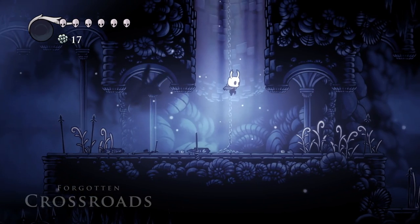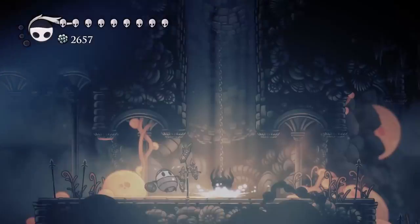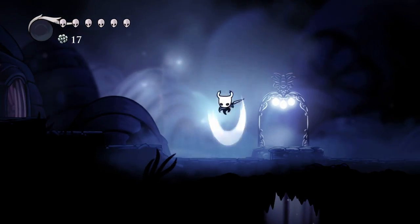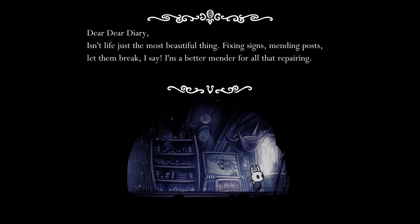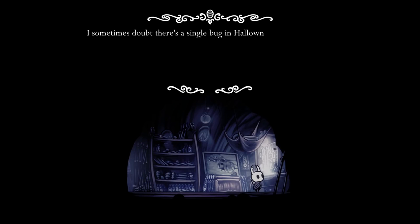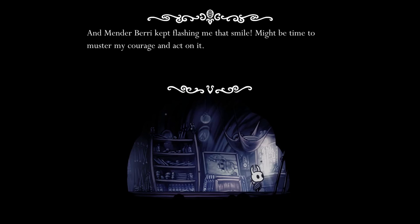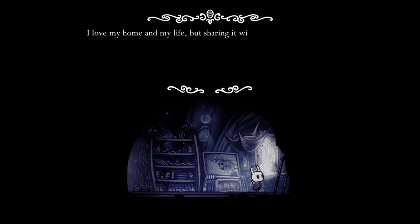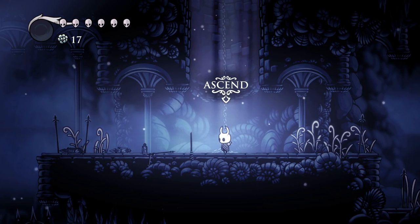Mender Bug. If you destroy the sign at the entrance of Forgotten Crossroads, there's a 2% chance every time you enter the room that the Mender Bug will be fixing the sign. He flies away almost instantly, but timing your nail or using a Desolate Dive will kill him, rewarding you with a secret Hunter's Journal entry and access to his house. His diary mentions how he enjoys fixing signs and wants to spend his life with a bug named Mender Berry. But that's not happening because you killed him, and the sign will never be fixed again.